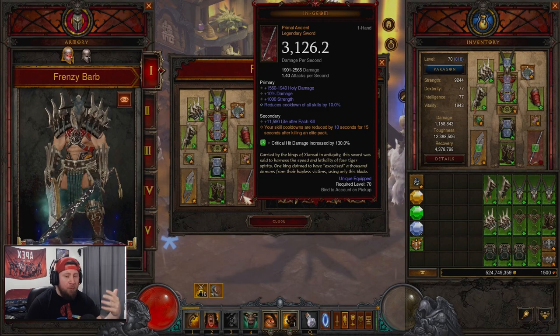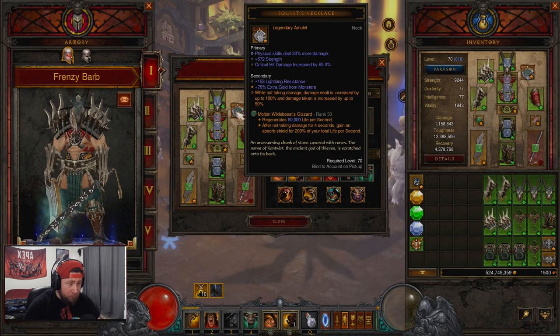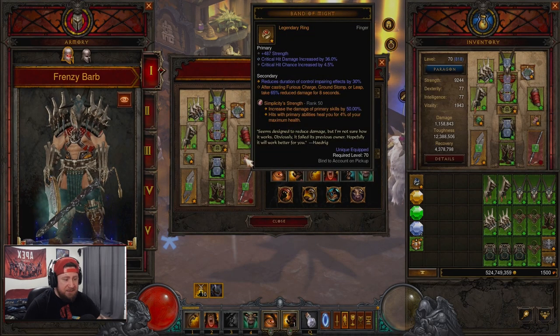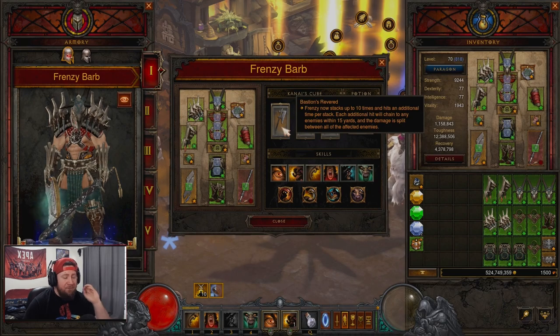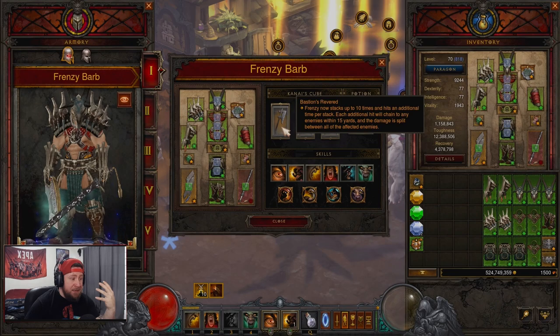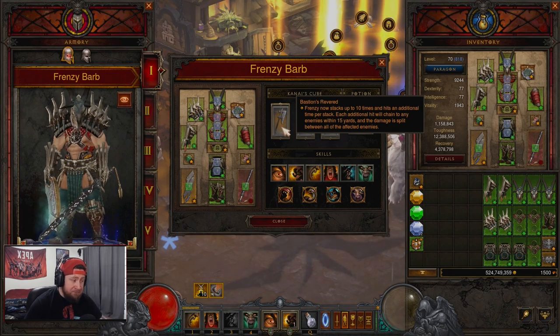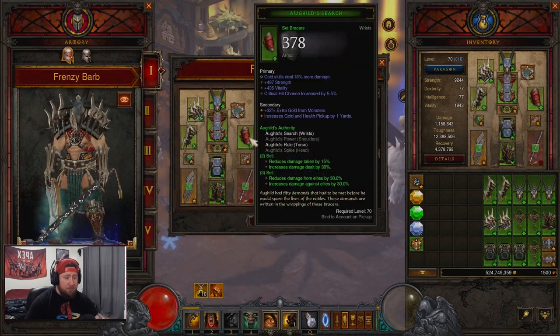For our legendary gems we have Molten Wildebeest's Gizzard for damage reduction, Simplicity's Strength because we're hitting with just a primary skill, and Bane of the Trapped for more damage. In our Cube, very important — you have to have Bastion's Revered so Frenzy stacks up to 10 times and hits an additional time per stack, dealing chain damage to enemies within 15 yards. Then Dexterity for primary skills dealing 100% increased damage, and Ring of Royal Grandeur to pair the sets together.